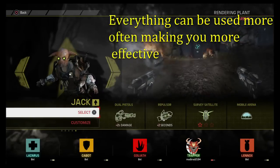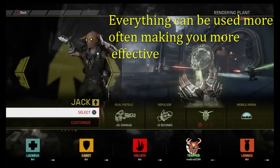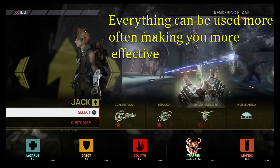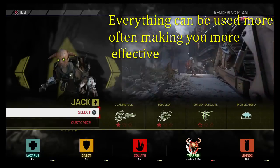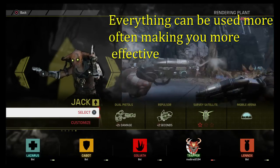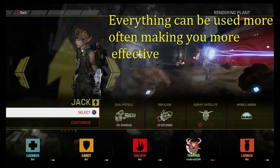Now for perks — the first and best perk we recommend is reload speed. It allows your form of tracking to be used a lot more often, and with Jack that's very helpful whenever you lose the monster. Domes become a 45-second recharge instead of 60, which can be huge in keeping the monster from getting away. Your only form of slowing the monster drains very quickly, so having that recharge and using it more often really can help in a fight.